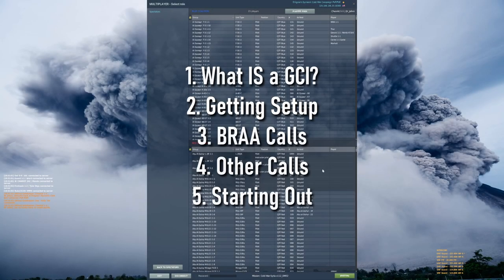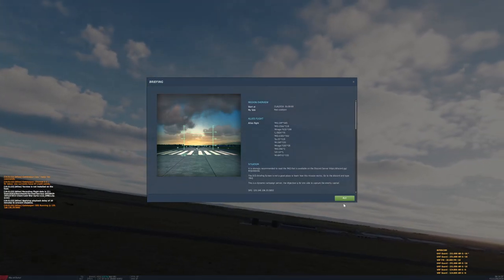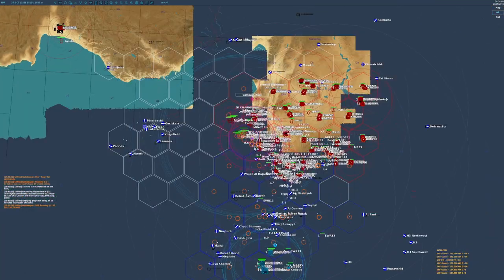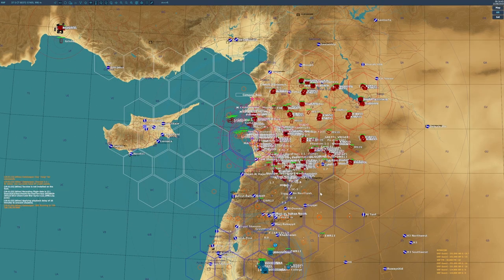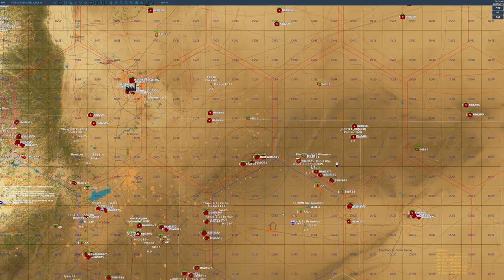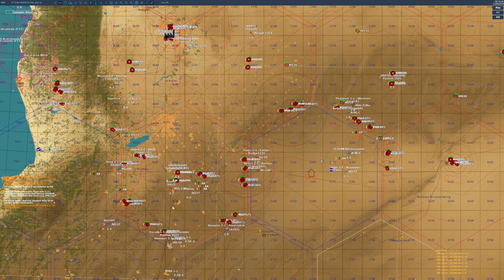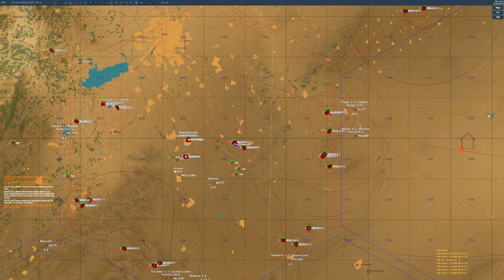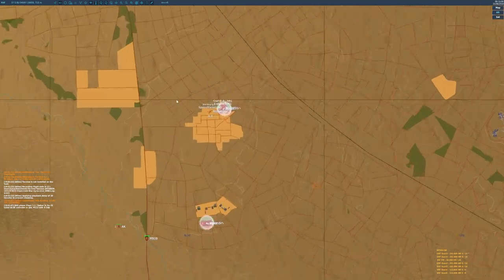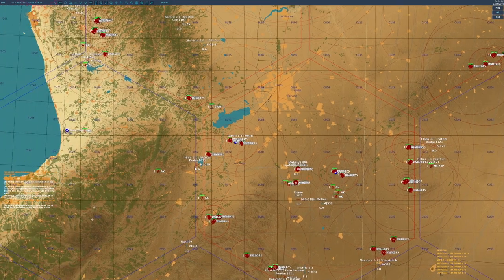You become a GCI by joining the JTAC slot on a server. Note that you need the Combined Arms expansion pack to join this slot, but once you're in it you'll get a top-down view much like the normal F10 map. However, you can see all friendly contacts and all enemy contacts detected by your early warning radar systems — both ground-based systems and your AWACS — and sometimes things that your ground troops detect will also pop up. Your key role is to give that information to the players.